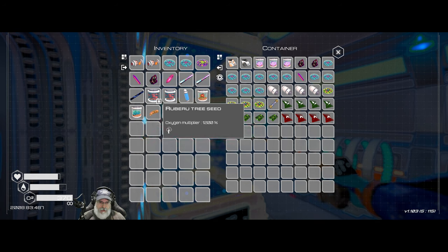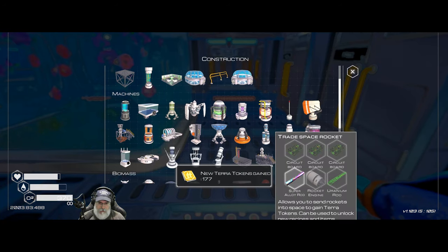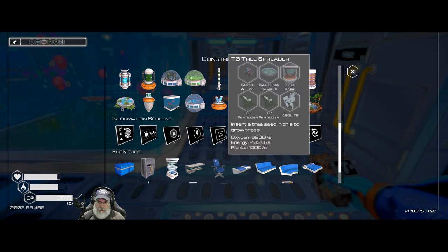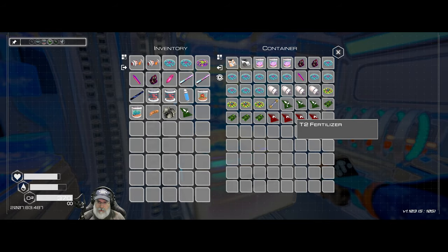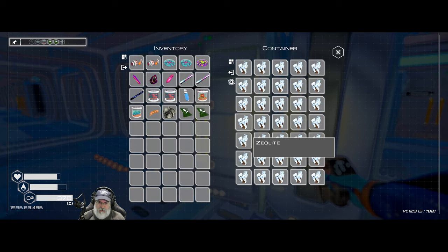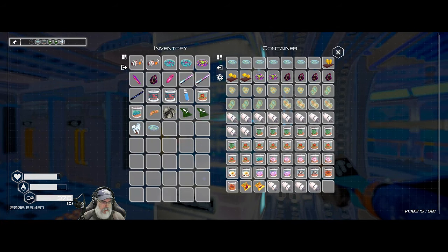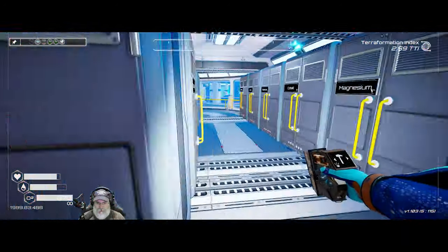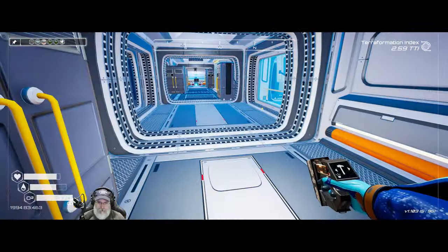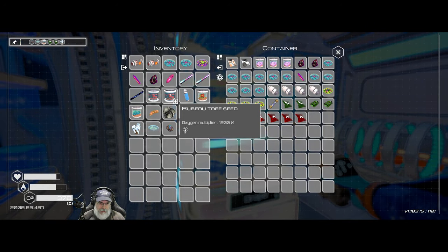We gotta plant these trees. It probably won't let us do that at our new house. Let's make a tier 3 tree spreader and just see if it actually lets us do anything with that. So we need two of those, we're gonna need a zeolite if we have an extra one. Let's grab one out of here then — a bacteria, I have a bunch of those right here — a super and a tree bark. All right we'll just see if it lets us plant that at the base.